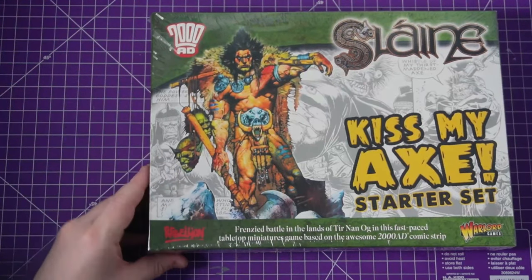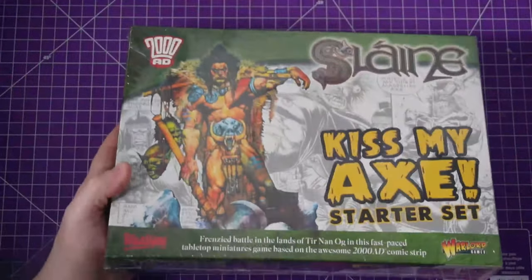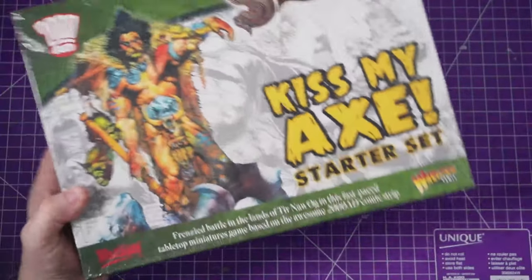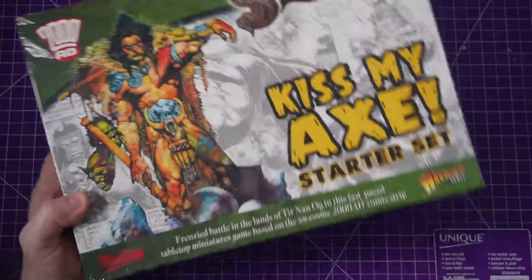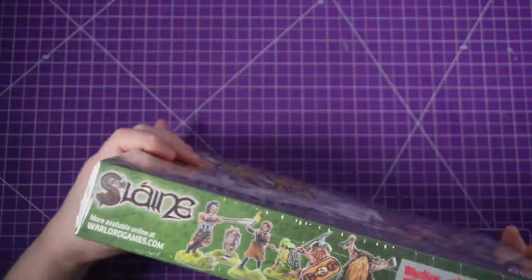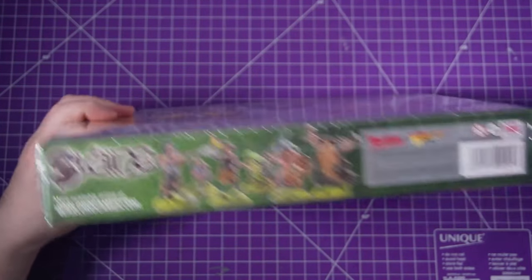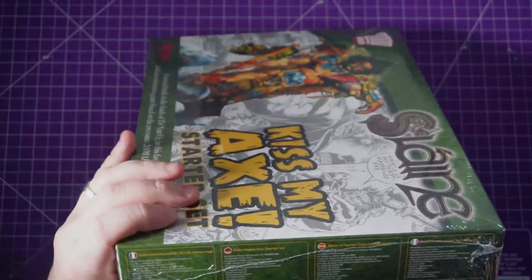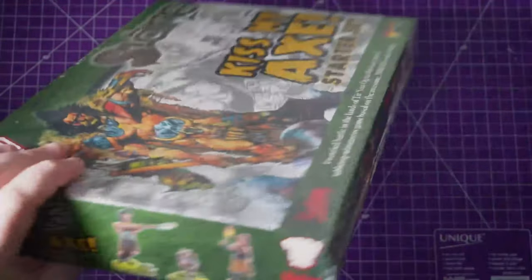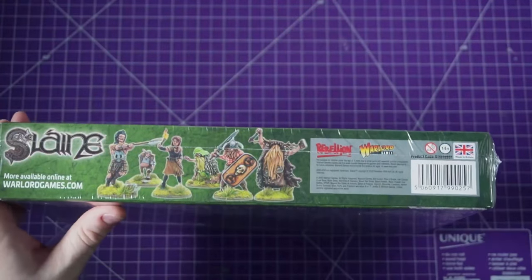And the big one - the box itself. This is a heavy box, got some weight. I've had the Strontium Dog game and Judge Dredd, and Judge Dredd came with the most figures so far, but this has the most weight. As you can see, we all kind of know the layout now for Warlord Games, but there are all the figures you get in this box, or a selection of them. They are now doing multi-language, which is great. Some artwork on that side.